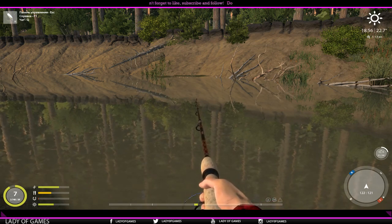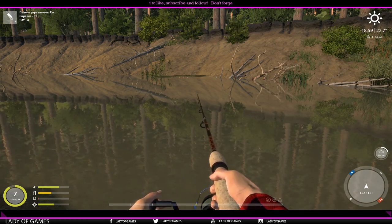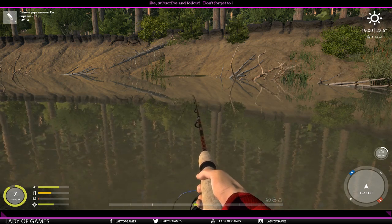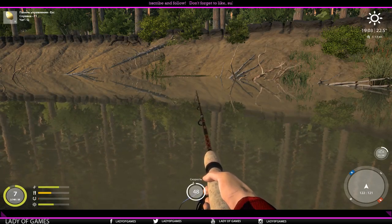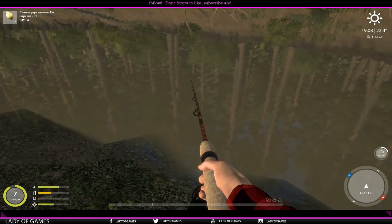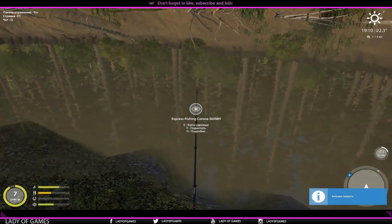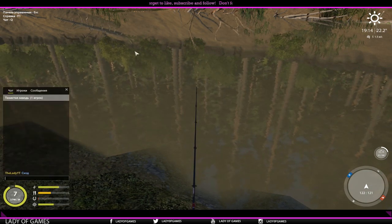Now, another technique that works really well for zander and catfish is skittering. I'm going to put a lure on — I prefer this one for it. I'll set my reel speed to 50 and drag to 20. Cast it out over there, and don't close the bail yet — just set the rod down like so. Then press Y to close the bail, and now tap Y every other second. What it does is lift the lure off the bottom at speed, and when you pause it sets down on the bottom — so it hops along the bottom like this.